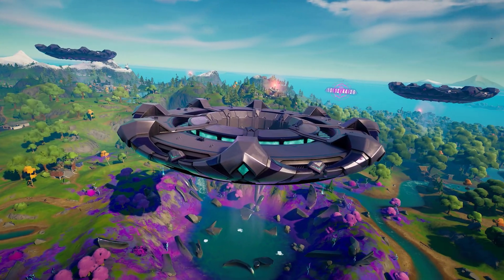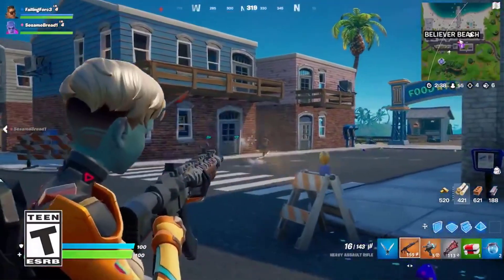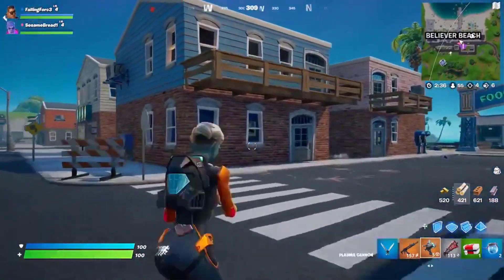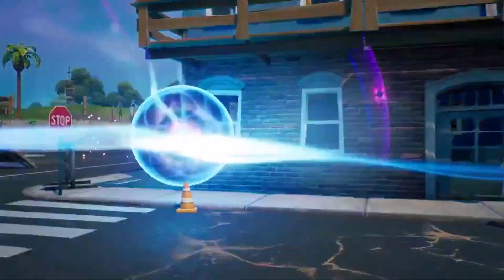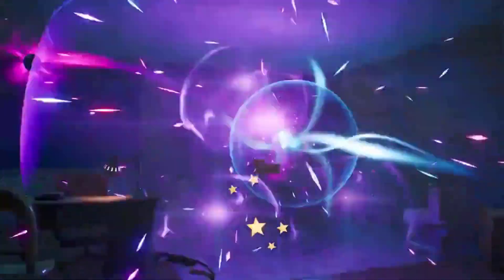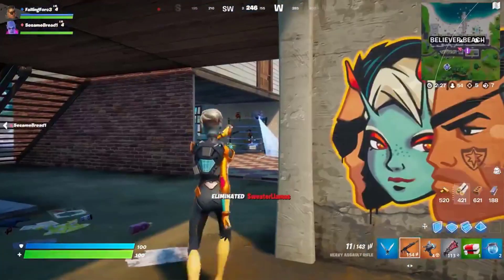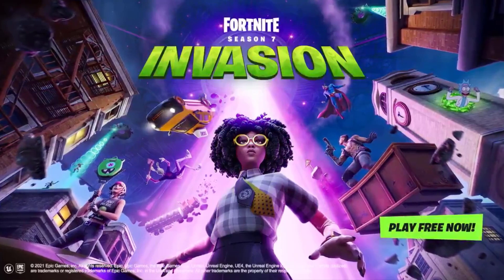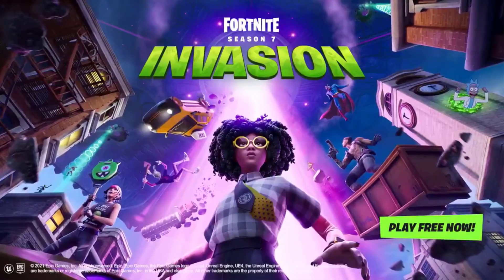We've actually got a brand new weapon that's come into the game — a brand new pistol which looks absolutely epic. To get this weapon you need to get the material from when you're abducted from the alien ship and craft it with a legendary pistol, and that will make a mythic weapon.